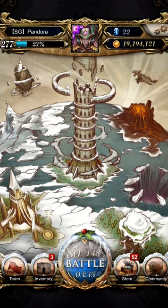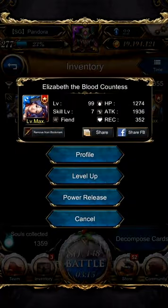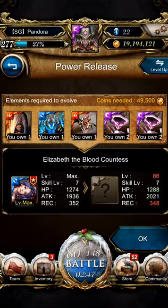Hello, welcome back to another TOS video. Today is the day I power release an important card — Elizabeth. This card is probably gonna bring me further in my Tower of Saviour journey. I've done the black hole battle to get the power release material, and now I'm able to power release Elizabeth. Let's get started — can't wait to use her in my new battles.